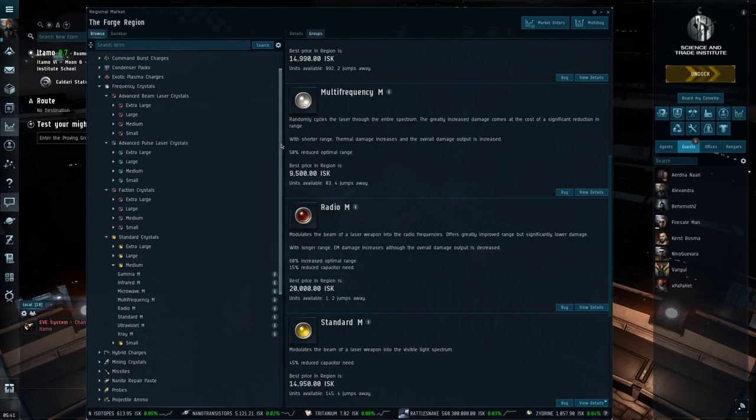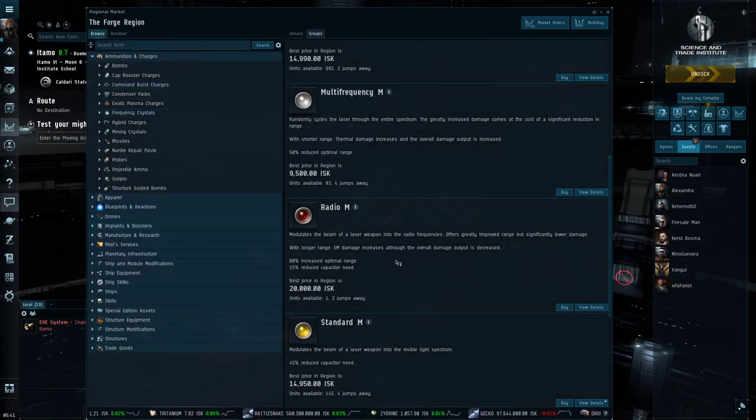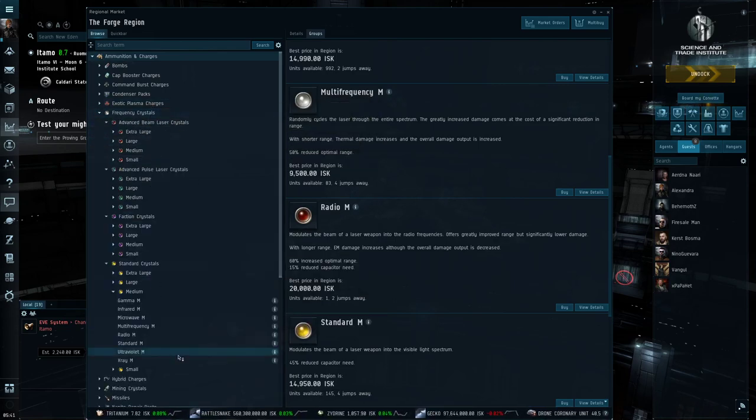Frequency crystals — for all Amarr players, when it's time to burn the heretics you need your crystal of choice. Before we dive in, let's go through some general notes on energy weapon usage and tactics. I'm going to use medium crystal sizes for cruisers and battlecruisers as a frame of reference. Everything is just scaled to the ship type — frigates will have crystals that do less damage, but the variation within that spectrum will be the same as for cruisers and battleships.